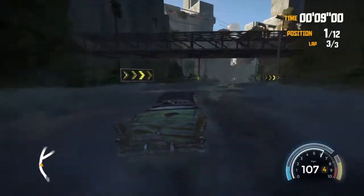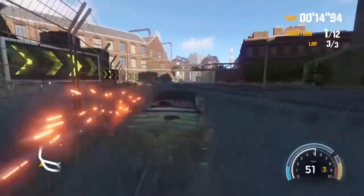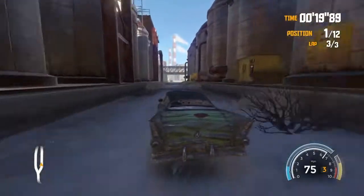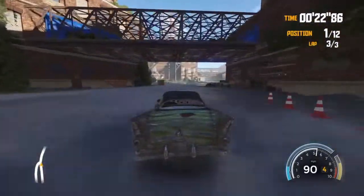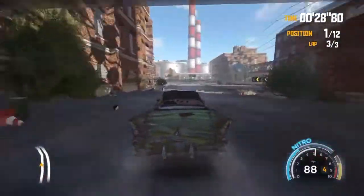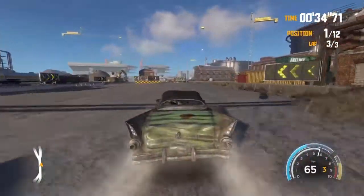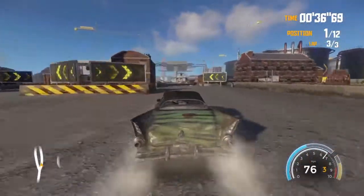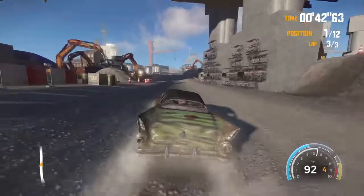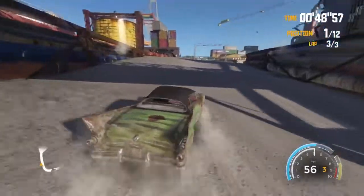I discovered on the first race there was a barn, and you can ram your car straight through it and create your own little shortcut, which is pretty cool. So I'm just keeping my eye out for areas like that at the moment. Apart from the little windy areas, this course seems to be pretty straightforward. I'm doing a lot better than I thought I would have done. I think once you've got the lead, the race is your own really.